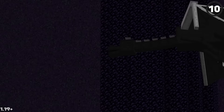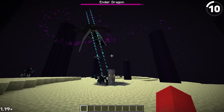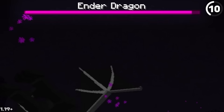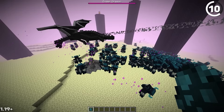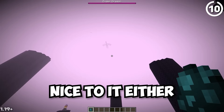Who'd win in a fight — the Ender Dragon or a bunch of Wardens? It's confusing. The Wardens will try to attack the Ender Dragon, but no matter how many times they use their base attacks or the sonic boom, the Dragon still doesn't lose any health. More fascinatingly, the combined force of all their sonic booms can knock the Ender Dragon way off course. They didn't kill it, but they certainly weren't nice to it either — call it a draw.